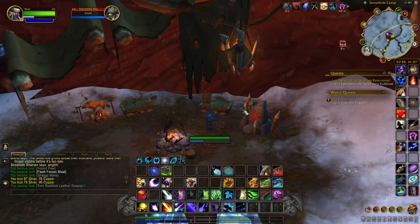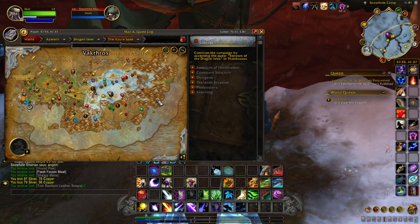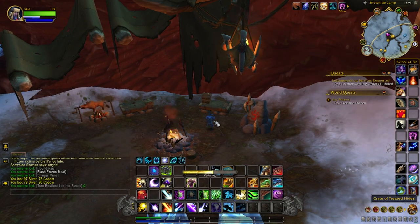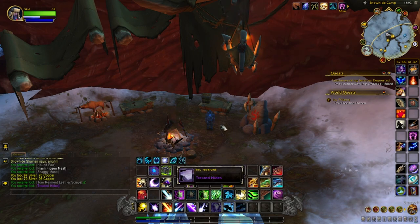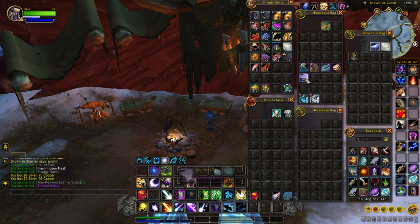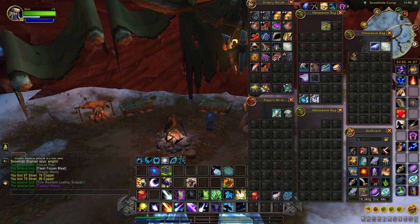The last item you need is in the Snowhide Camp in the Azure Span, located just east of Camp Antonidas, and it's called the Crate of Treated Hides. It'll give you the Treated Hides, which counts for six knowledge points total from these items so far.